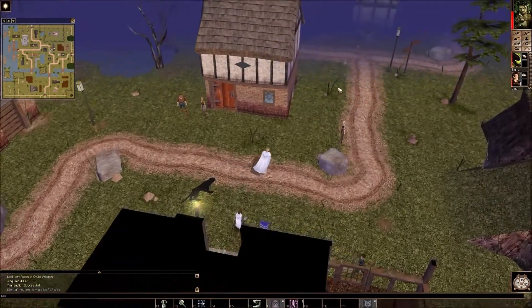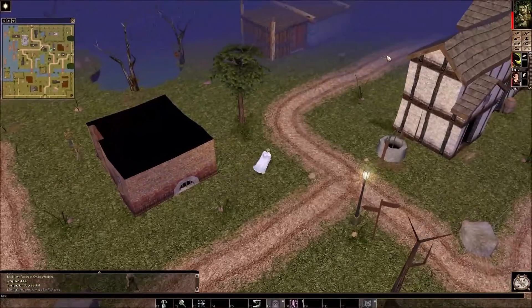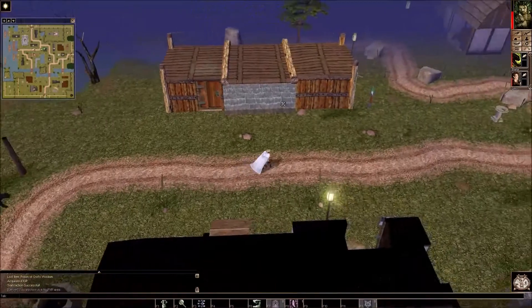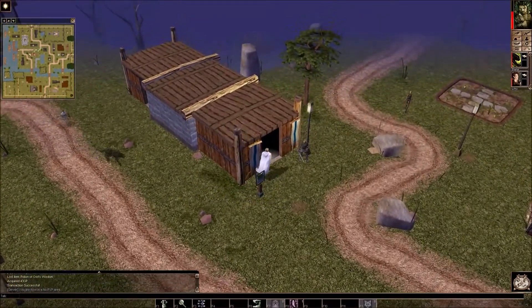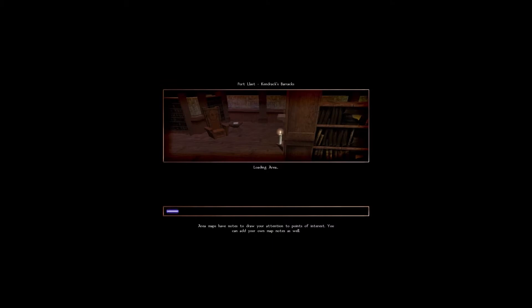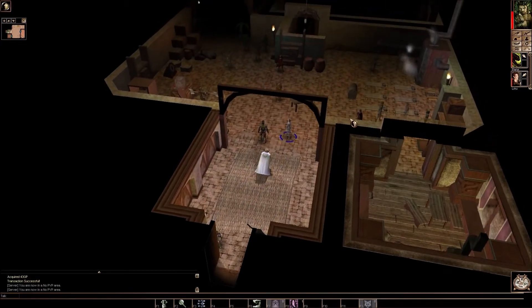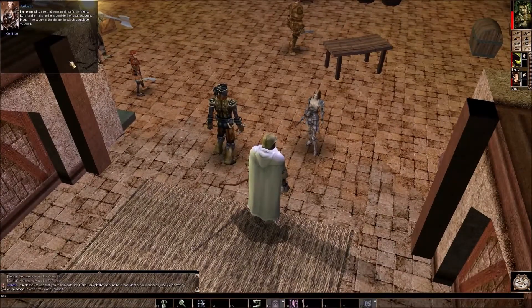Now what we want to do is go find Arabeth real quick. We'll show him Solomon's letter — Arabeth and Aaron Gend. And then we'll go back to the caves. Hello Arabeth. I have a letter for you. I wish to see that you remain safe, my friend. Lord Nasher tells me he is confident of your success.